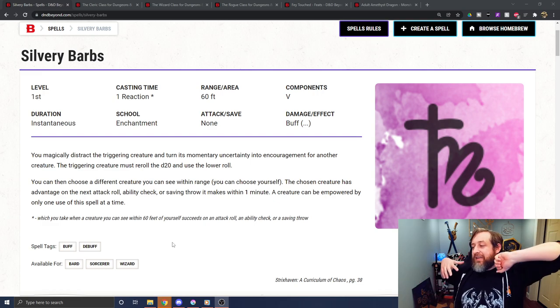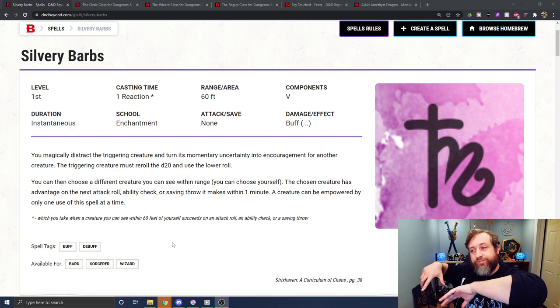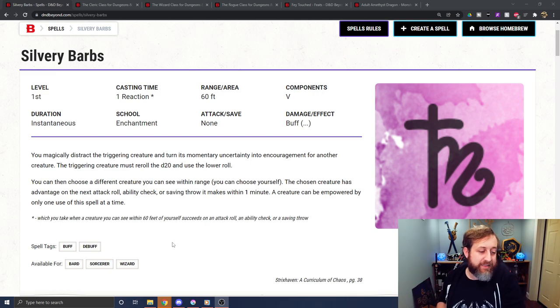The way I read it, the newest roll they just made would be the lower roll. But in that scenario, if they rolled a natural 1 and a natural 20 with advantage, then re-rolled a 13, I think they're supposed to take the 13 as the lower roll — though technically the 1 is lower. Either way, it negates the natural 20 in this instance. I'm curious: does it take the ultimate lowest roll, or just the newest roll they made?